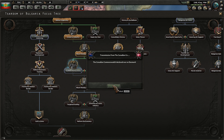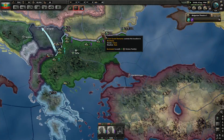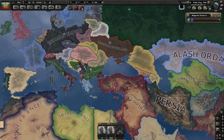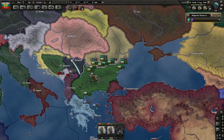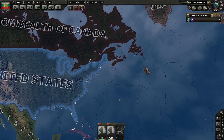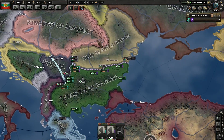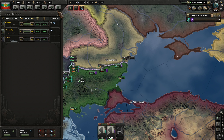The Canadian Commonwealth declared war on Denmark — holy shit. So we're up to 12% world tension now. That 15% magic number would allow us to technically start making adjustments to our economy and such.